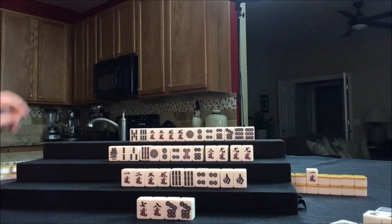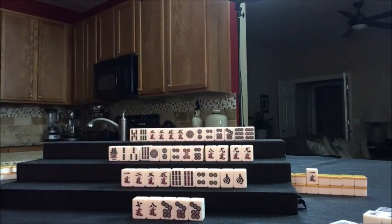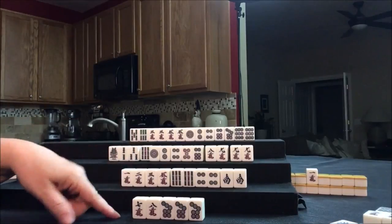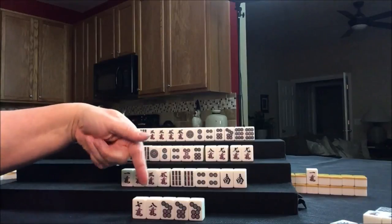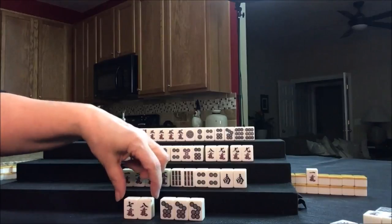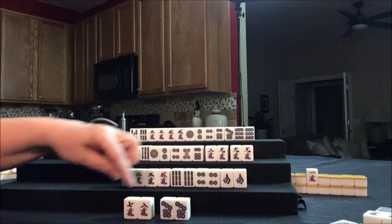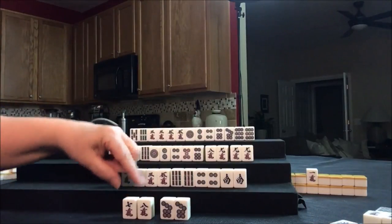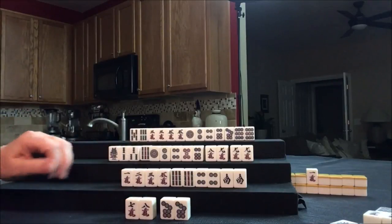Let's draw for East: seven dot. They're not ready — we have a Pon of East, two Chis, and two suits. Either way, we're going to need another tile. Having a side wait is good. Let's discard the seven dot — that way we're still waiting on two different tiles instead of one. Because if I had kept that, we would have had to make a choice and then they would be waiting on one tile. This way we're waiting on two.